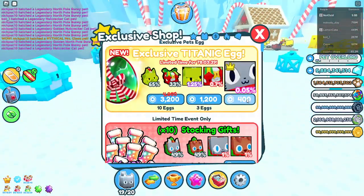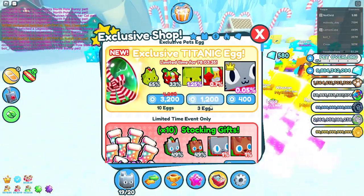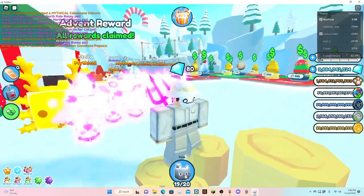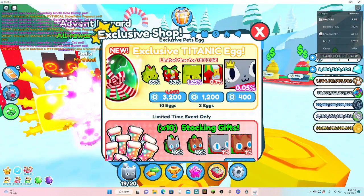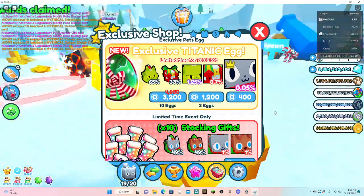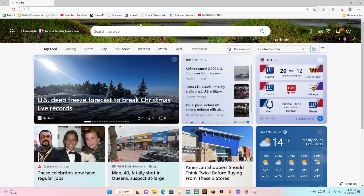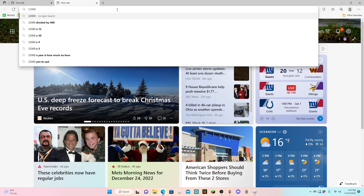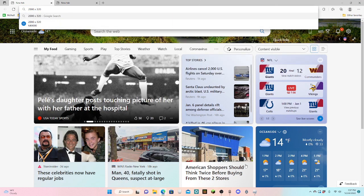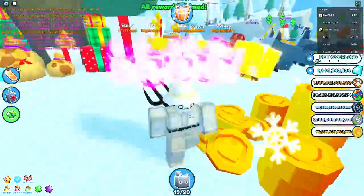The chance of getting the Titanic Cat is one in two thousand, and two thousand times four hundred - the price for one egg - actually let me do ten eggs. If you have an IQ of at least three, you know to buy the ten-egg bundle because it's 800 Robux cheaper, which means it's 3,200, so that means it'll cost an average of 320 Robux per egg, which means it'll take around 640,000 Robux on average to get the Titanic Cat.